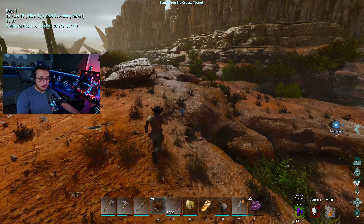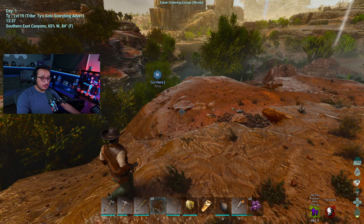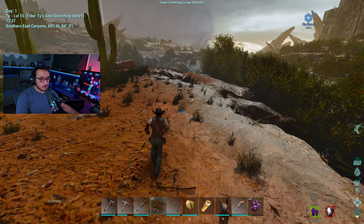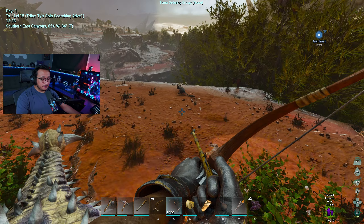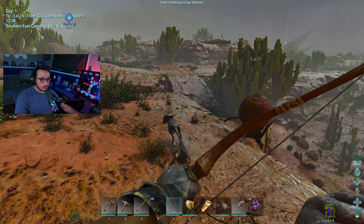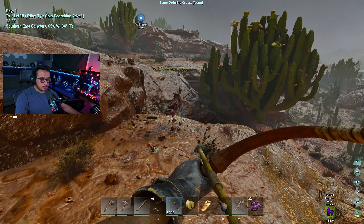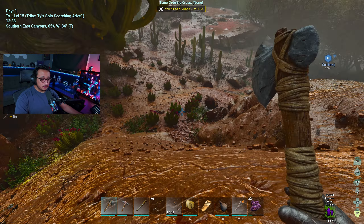Sometimes you don't realize a bad build spot until a rex spawns nearby. I'd like to see some early game creatures — like parasaurs. I know morellatops are pretty good early but I'm still thinking about what I want as my first rideable tame. I see what looks like Andrewsarcus or something similar — actually they might have spawned with babies.